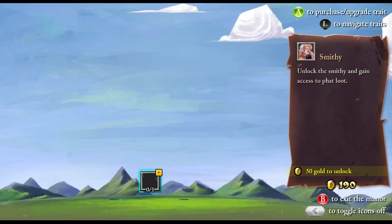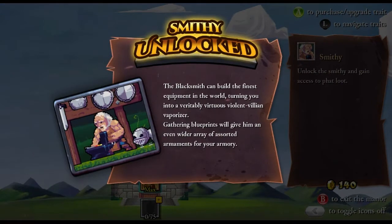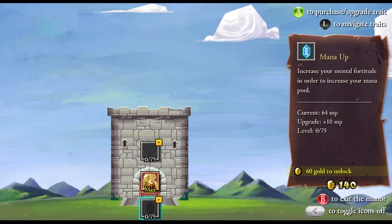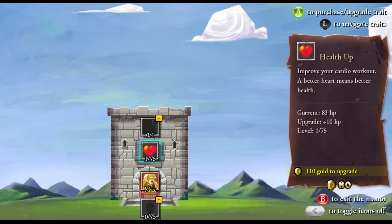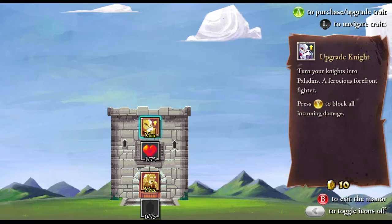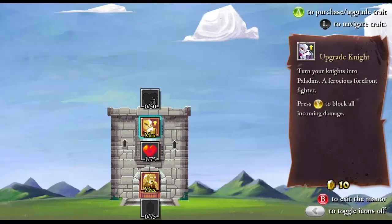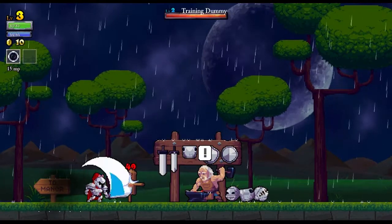With all your gold, you buy access to new parts of the castle, and you can buy new equipment. I'm going to play through some of this — definitely worth getting some of these health upgrades. Upgrade the knight. As you buy stuff you unlock more parts of the castle, or the manor.